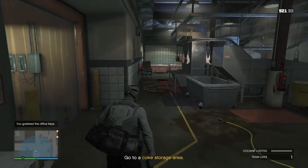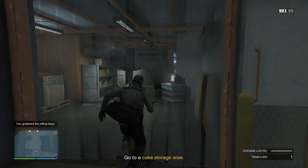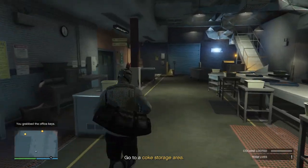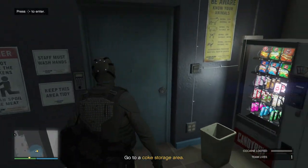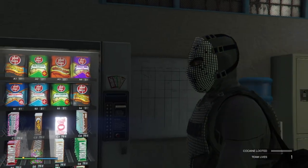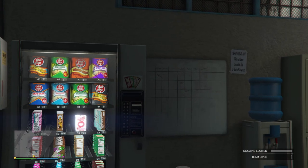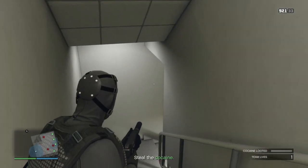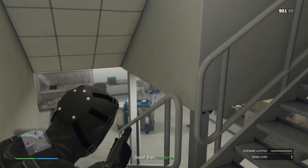Got the keys to the office, but I still need to raid some of the coke storage areas. Something tells me that once I start raiding those storage areas, the alarms are going to sound and they'll be on to me. But I took out their backup up at the surface. Taking these guys out without alerting their crew isn't going to be easy — but then again, neither is sneaking past them.